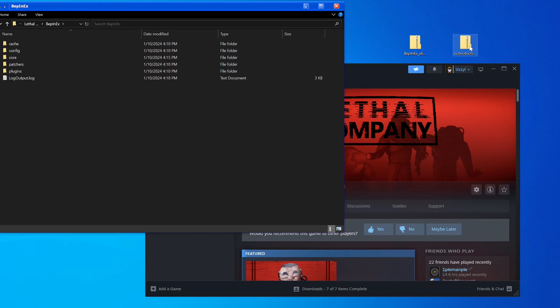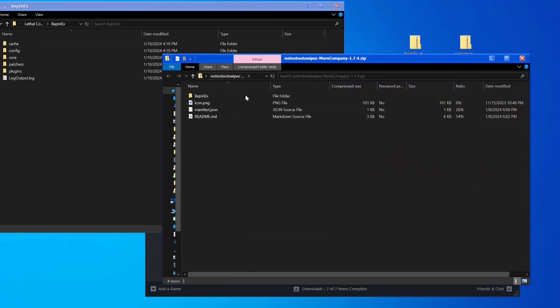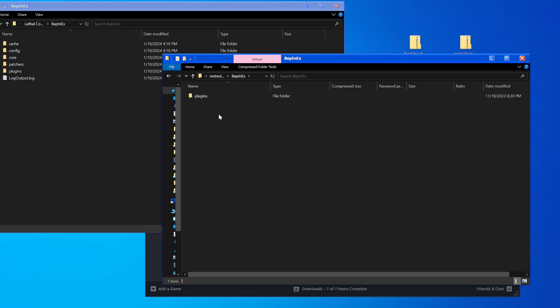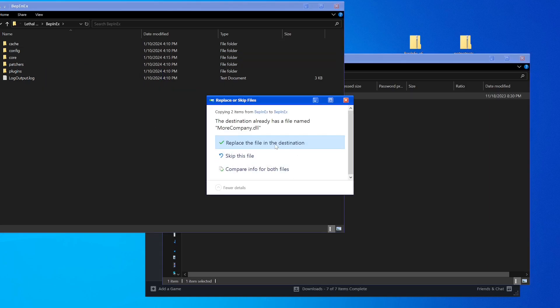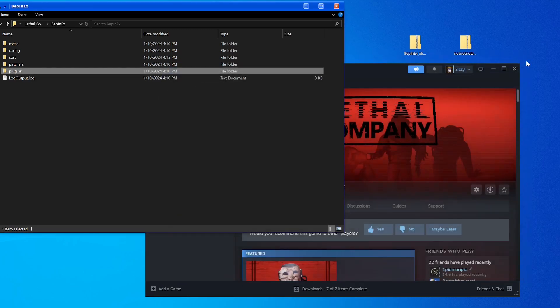Open up the MoreCompany zip, hit the BepInEx folder inside it, and take the plugins folder — drag it directly into the BepInEx folder in your game directory. Replace the file if it's already there for some reason. And that's all you have to do.